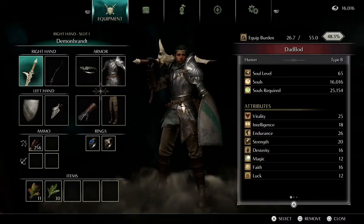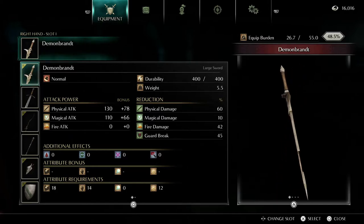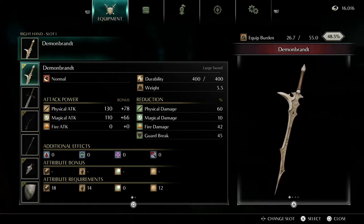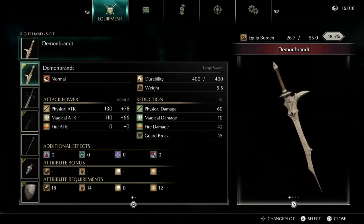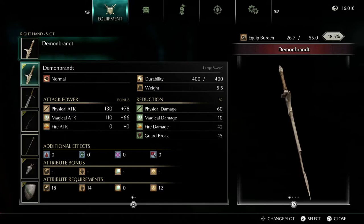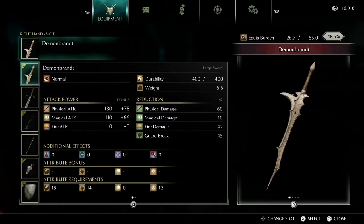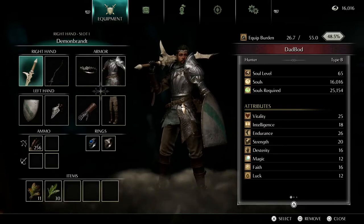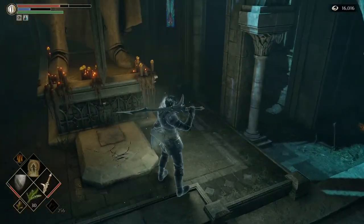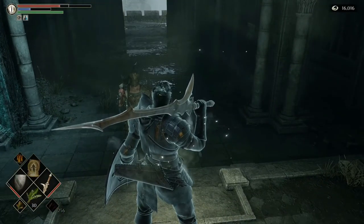This is a very good weapon to be using, and especially once we get to pure white character tendency, it's going to be even better. On the other hand, if you have pure black character tendency, instead of plus 130 and plus 110 like we'd have in pure white, in pure black character tendency you're going to have minus 130 and minus 110 — and this weapon's literally going to do zero damage. So the only way to get this weapon more powerful is to increase our character tendency towards pure white. I'm going to be using this as my primary weapon for pretty much the rest of the game. It is a little bit heavier, but since we've been upgrading our stamina we have enough equipment burden to equip it without any real cost to us. This is the Demon Brandt and this is what I'm going to be using for most of the rest of the game — it's very strong now, and it's only going to get stronger.